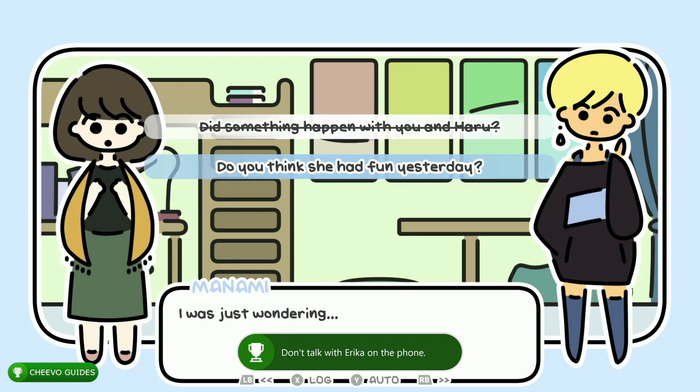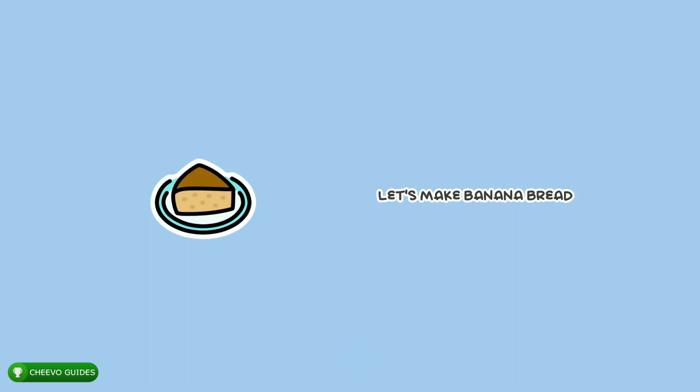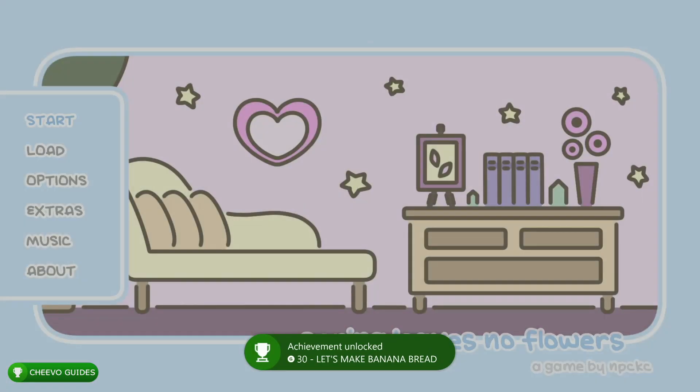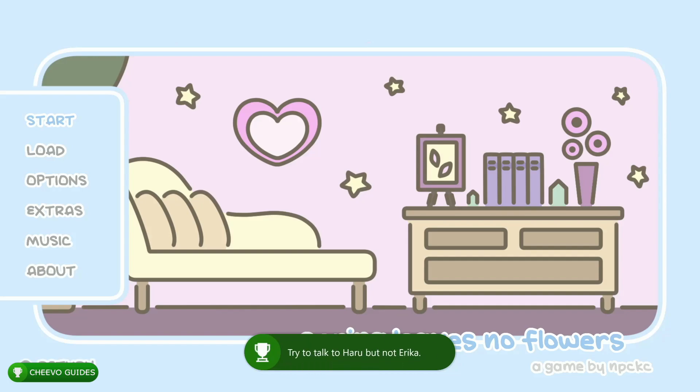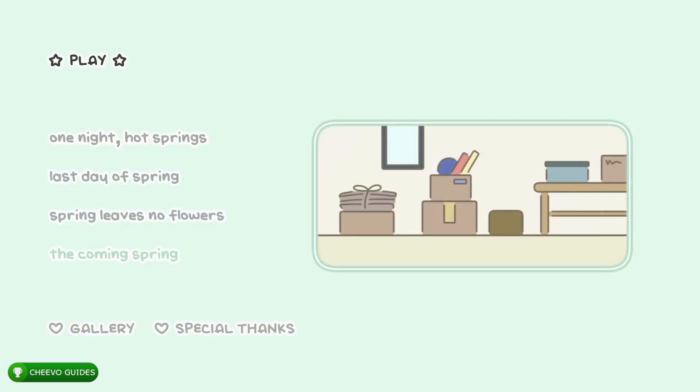Load up save slot two, choose the bottom option, start fast forwarding, and you'll unlock the 'Let's Make Banana Bread' ending worth 30 gamer score. After that we're all done with this story. We've unlocked the epilogue, so go back to the main menu and choose the epilogue story — it's called The Coming Spring.